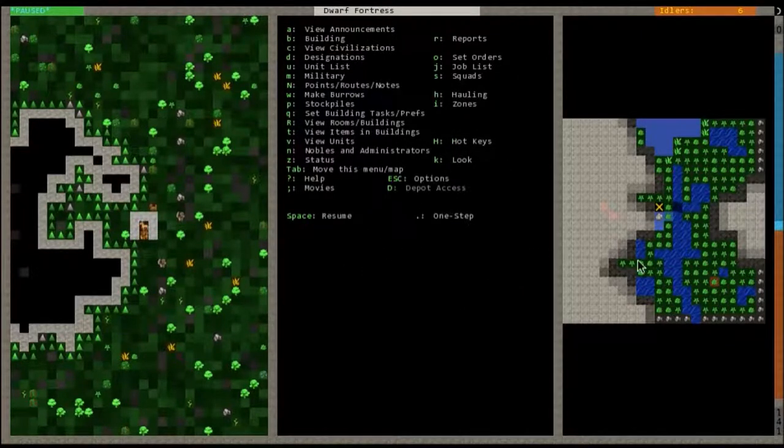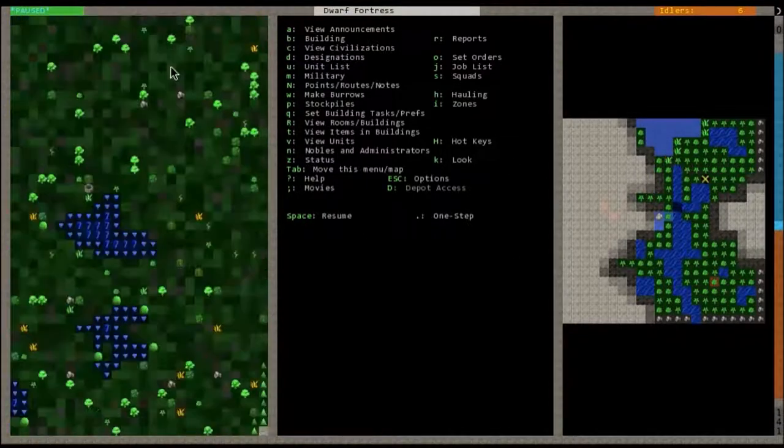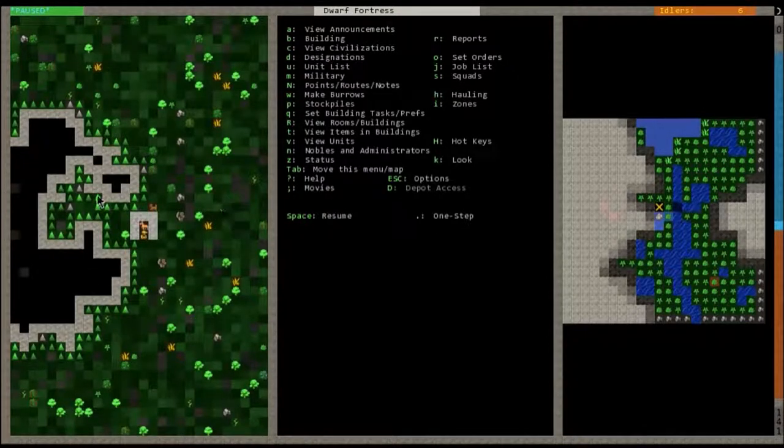This is what you'll see after you select Embark on the previous screen — this is basically the general viewer. It's a little bit hard to see just because stuff is so small. Here are all the keyboard commands and this is a general map of the area. You can definitely leave this open. If you move the cursor with the arrows it'll obviously move you around. If you ever want to go back, hit F1 and it'll jump you right back to where your wagon is.